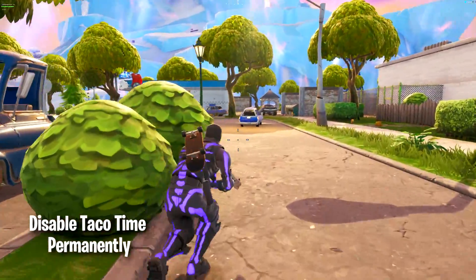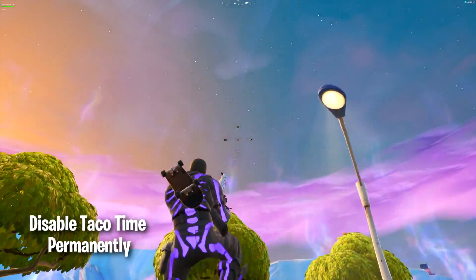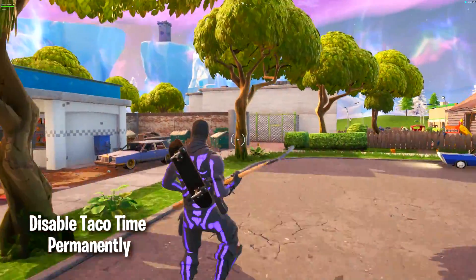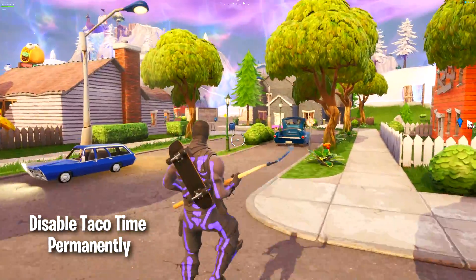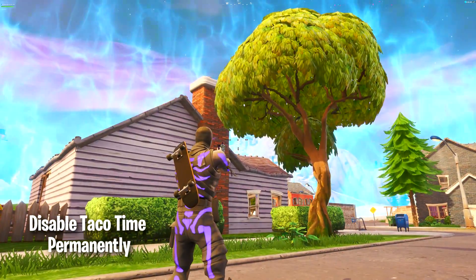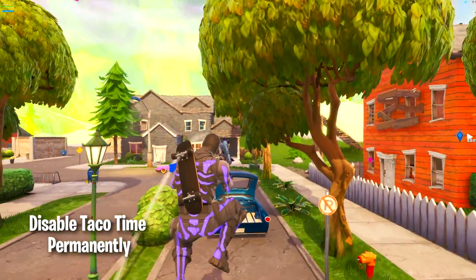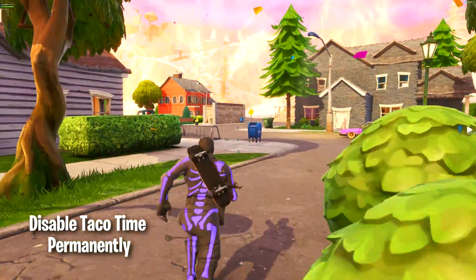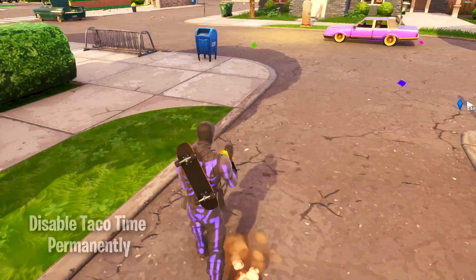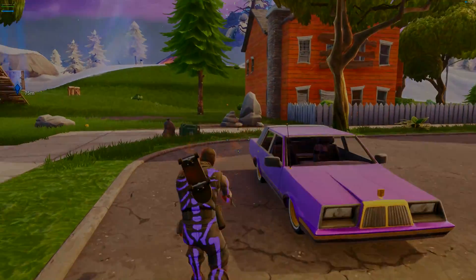The dance is about to start and I will not do the emote — I can run faster as well. Alright, you see right now the dance is about to start and I will not dance. I can walk normally, I can build, I can shoot, I can do everything without dancing. This will be disabled permanently as I said and it will help you a lot protecting yourself against other players. That's the second glitch, pretty amazing and really useful.